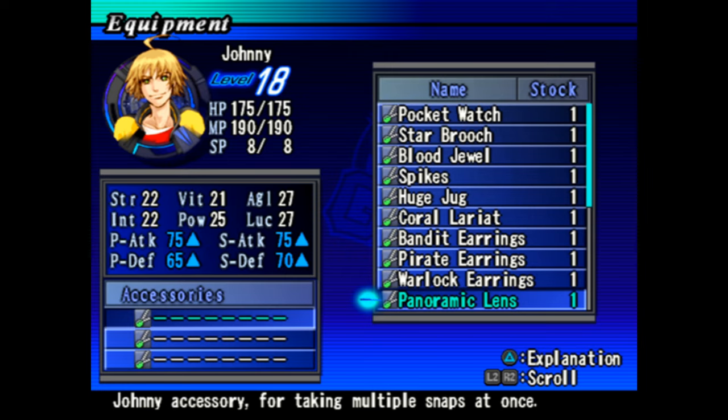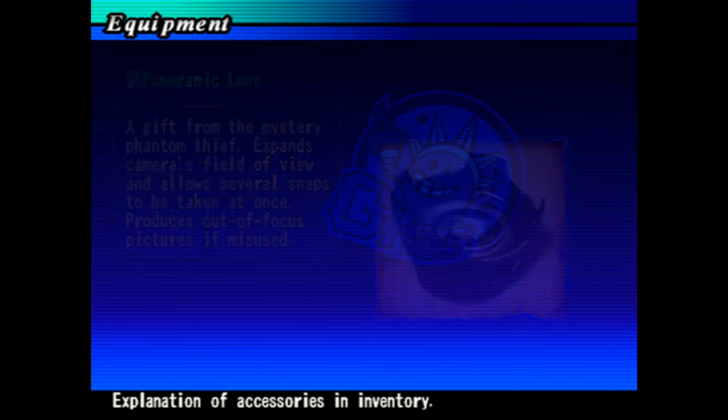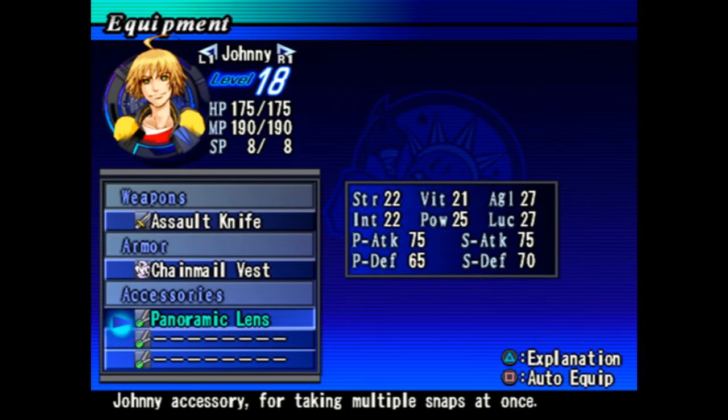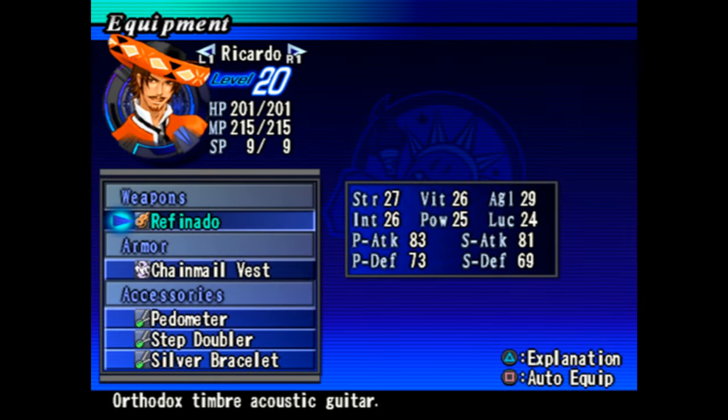Let's go ahead and check on the item. Johnny's accessory for taking multiple snaps at once - yeah, this is it. 'A gift from the mysterious phantom thief. Expands camera's field of view and allows several snaps to be taken at once. Produces out-of-focus pictures if misused.' Alright, I guess we'll have this equipped on Johnny at all times.